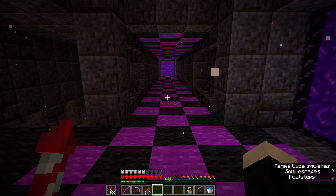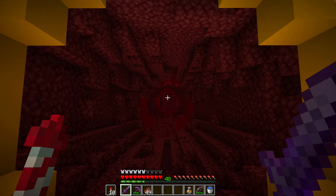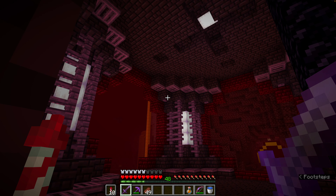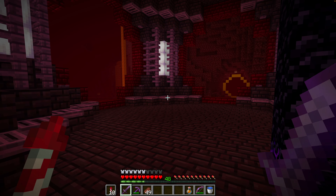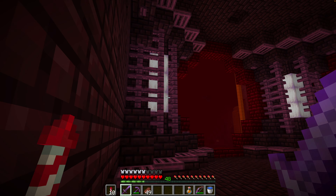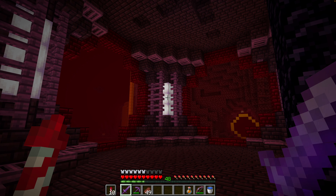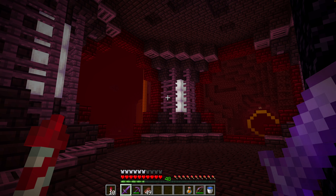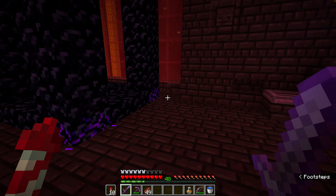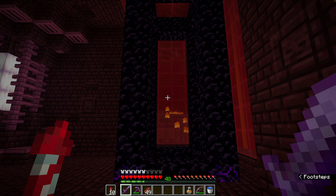I wanted to add more texture because it was looking a little flat, so I did trapdoors on the ceiling and on the floor, a couple of buttons, and then I surrounded the frog lights with fences. I think that purple goes really well — kind of like a beaming, bright fluorescent light. I got some feedback that some folks thought it was too much, and I think this helps temper it a little bit. I also kicked the portal over and back one so it sits back in a little alcove.